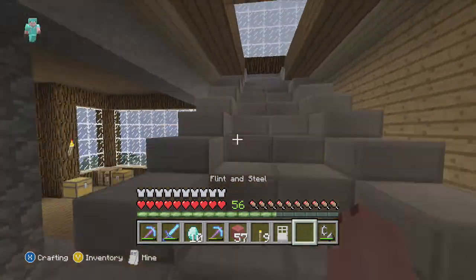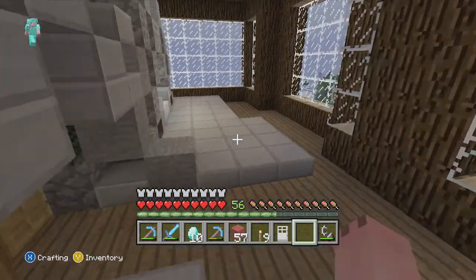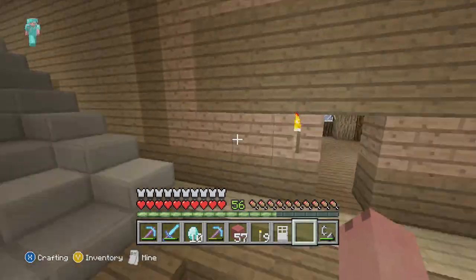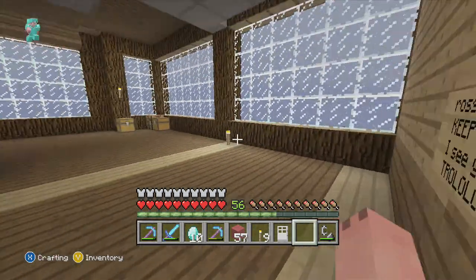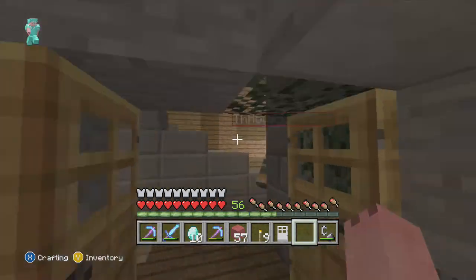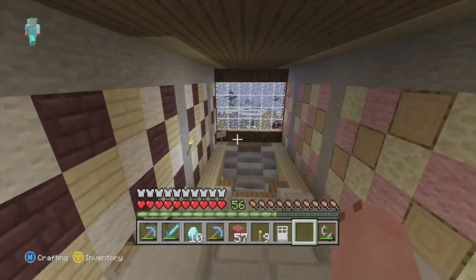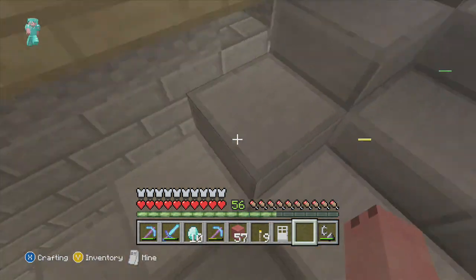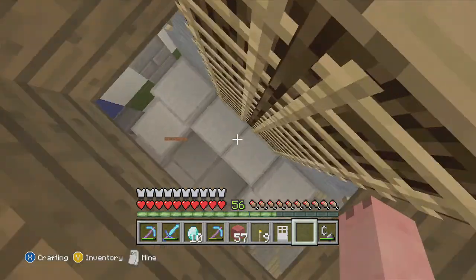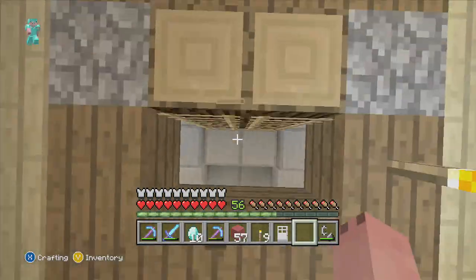We've also got a new building being built here which I'm probably going to reset because it could be a little better. I let someone build it to see how good they were — they helped me with the anvil place but it could have been better, so I'll reset that and show them how to do a modern design for the interior. Outside we have nearly completed the wall of fame now.